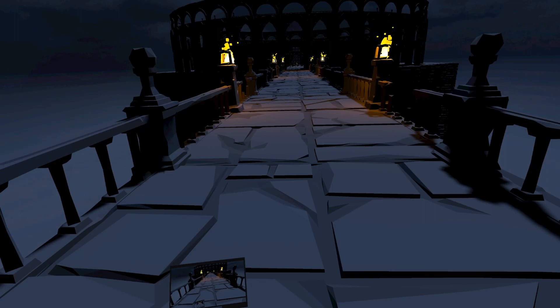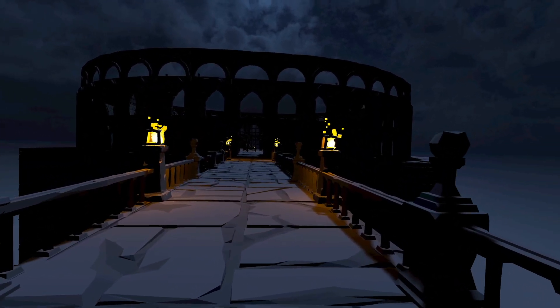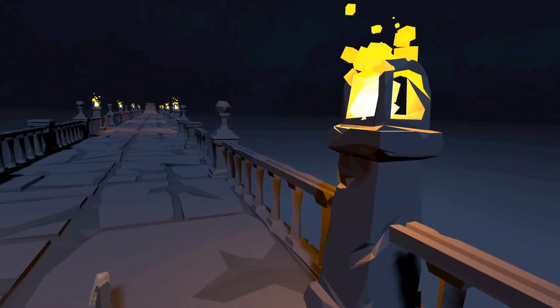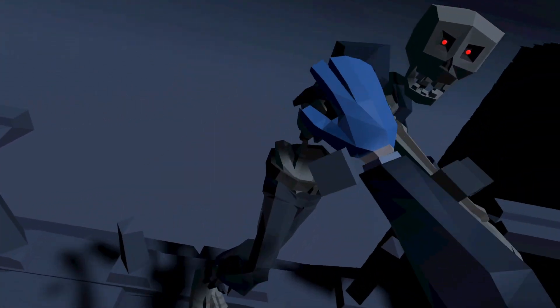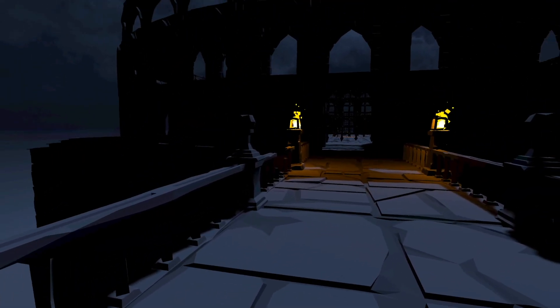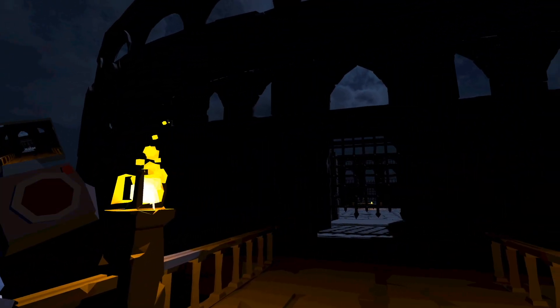Okay, now let's move on to test the weapons. This is the Colosseum testing scene that I was talking about. Okay, let's first get rid of him — off you go. You can't really see it because it's dark, but it kind of looks like a Colosseum, doesn't it?